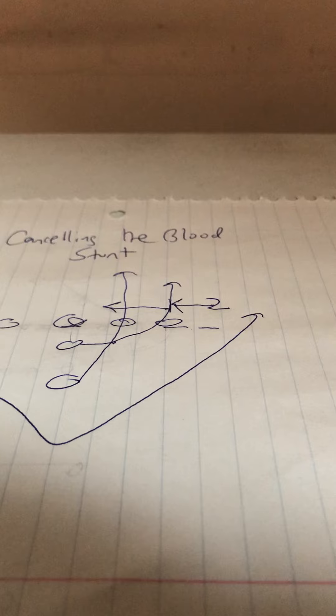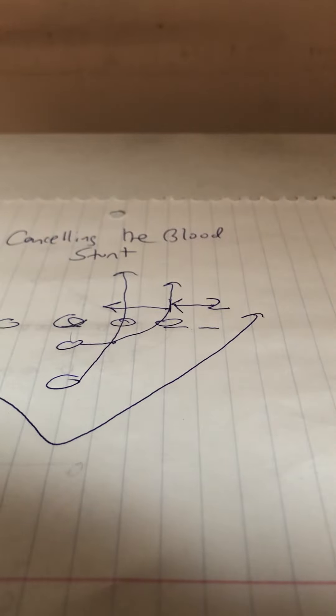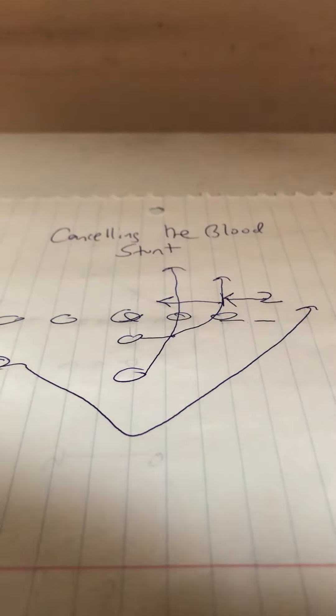The great thing about eight-man and nine-man football is the seam is naturally created because there is no perimeter player — it's eight- and nine-man football. He's just run out of people, but the defense runs out of people as well. That's how you cancel the blood stunt in eight-, nine-, or 11-man football.